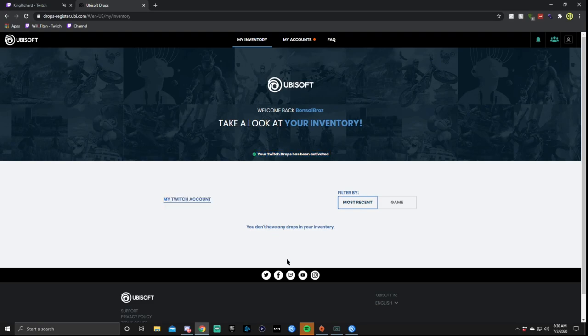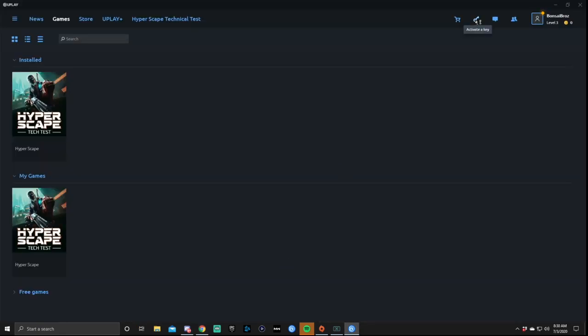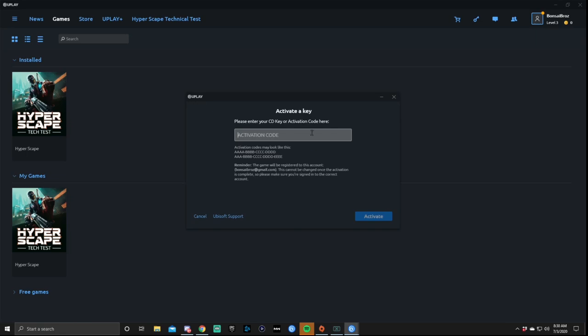Once you have your key, here's what you're going to do: open up the Ubisoft — basically the Uplay app. Go up to the top right, click 'Activate a Key,' enter whatever key was given to you, press it, and then Hyper Scape is going to pop up. Simple as that.